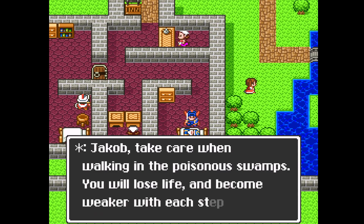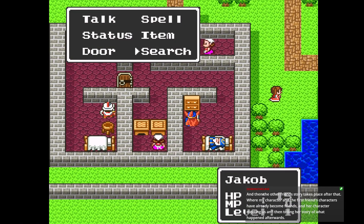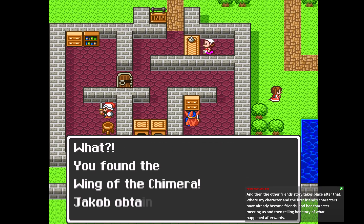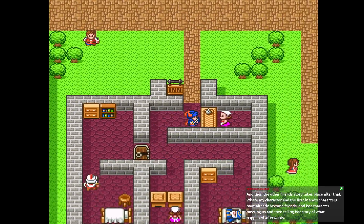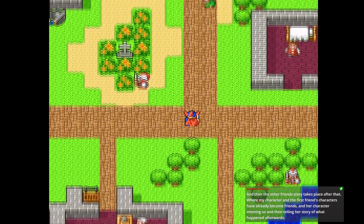Take care when walking in the poisonous swamps — you will lose life and become weaker with each step. Watch out for the gloom; it will sap your life away until you can no longer heal yourself. Chimera Wing — so that lets us come back to town whenever we need it, except when we're in a dungeon.